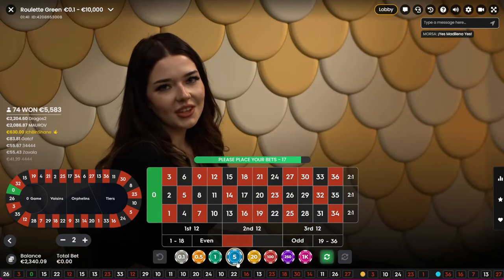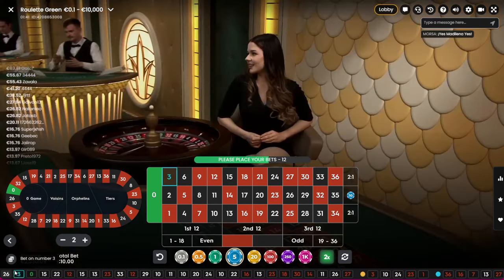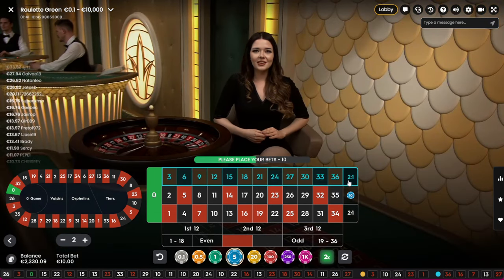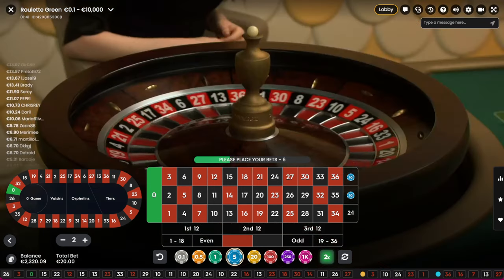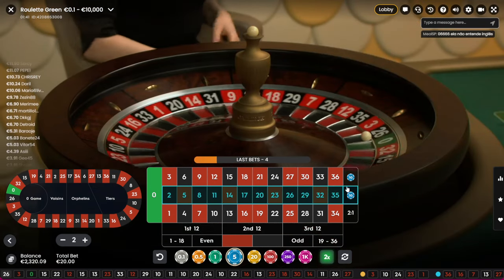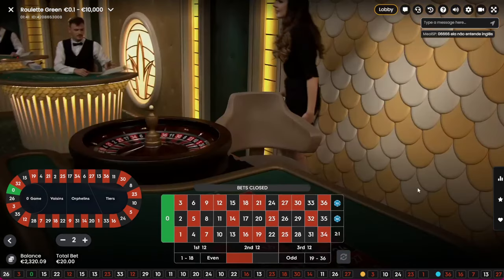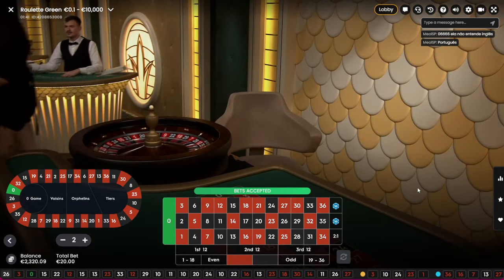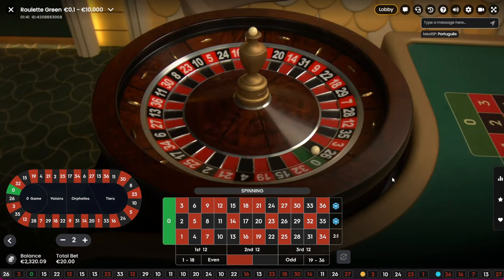That's crazy! Now we start over again — it's 10-10. 320 euro profit and a 20 euro total bet after around 15 minutes. Yeah, let's do four or five more minutes.